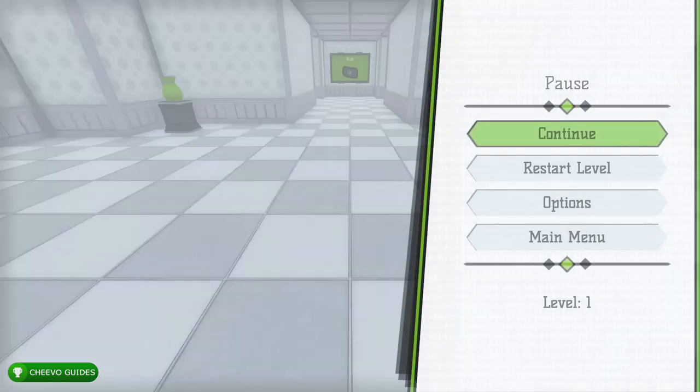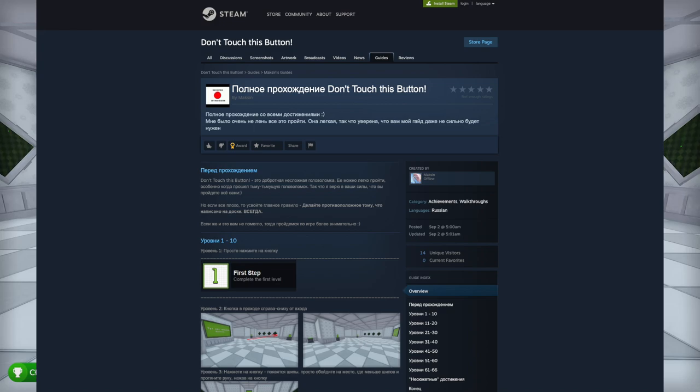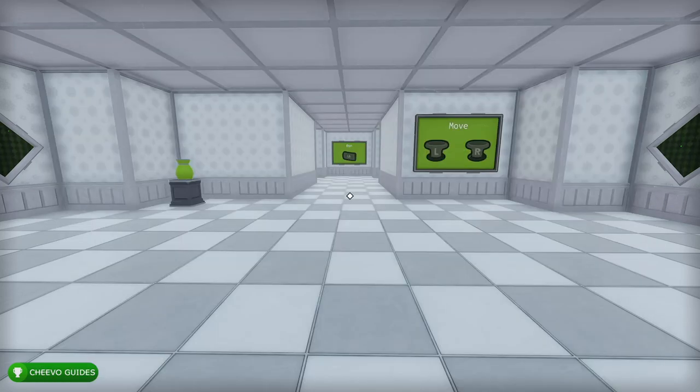When you start the game the camera is inverted by default, so if you want it to be regular I recommend going to the settings and pressing invert camera. I want to give credit to the written guide I used to make this video guide — I found it in the Steam forums, written by somebody by the name of Maxson. I'll leave a link in the description below. Other than that, let's go ahead and get started.